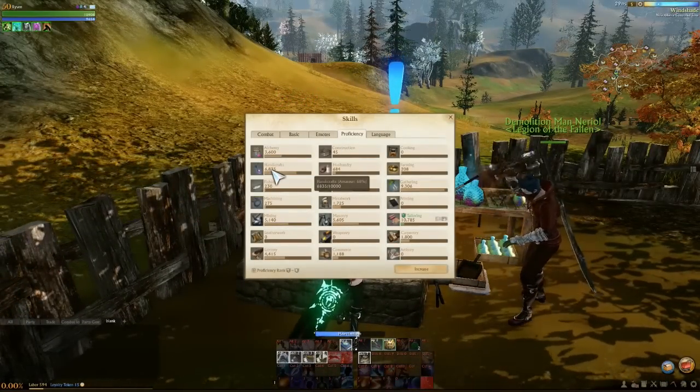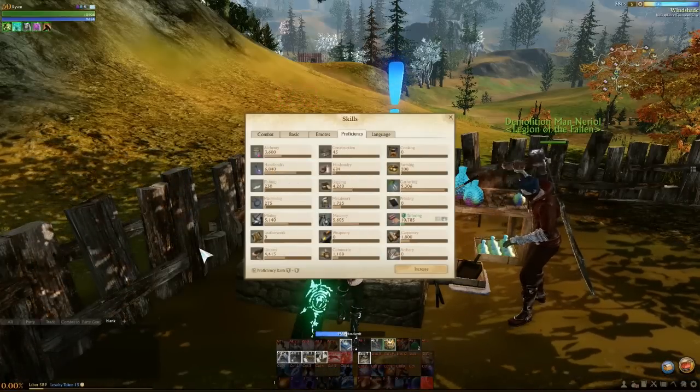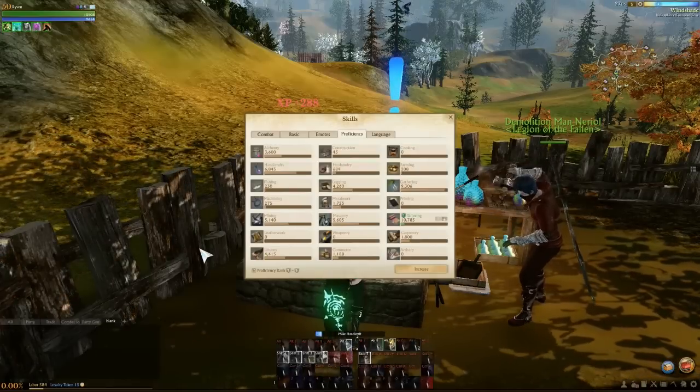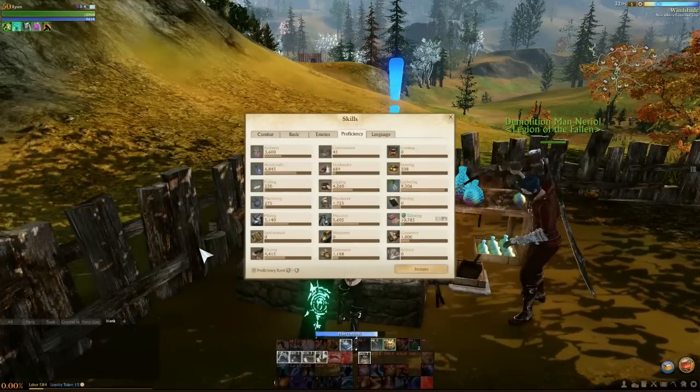As you can see here, my handicraft is already at 6,001 and each craft gives me five points — there you go, five. It's a very good way of doing it. You're not spending your life staring at a monitor grinding it out; you can literally just set this up and walk away.